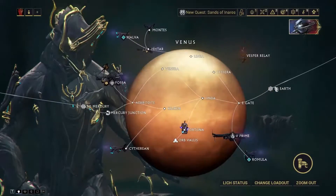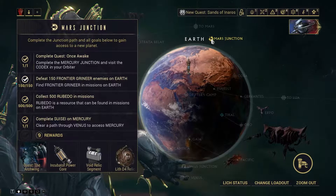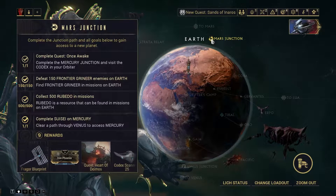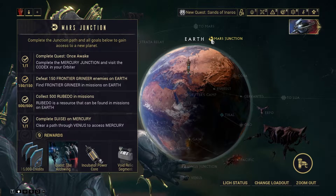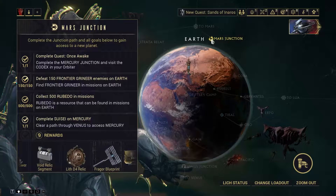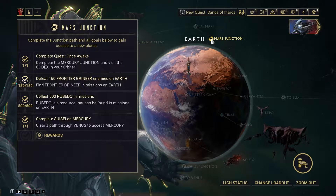Once you're here, go back to Earth and do the Mars Junction. This is because the Archwing is something you need in the game, as well as the Void Relic Segment. The Void Relic Segment is how you get prime stuff in the game — all those people with prime frames and prime weapons got them through relics. You're also going to want to get the Archwing quest done because it is used for just about every other quest you're going to find as you go further into the game.